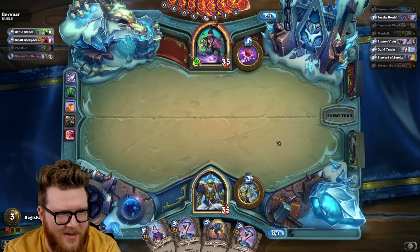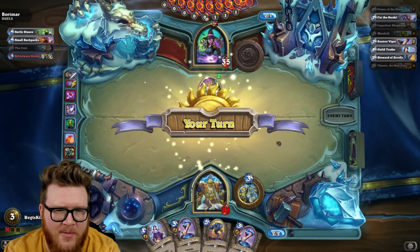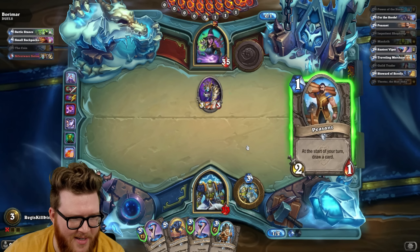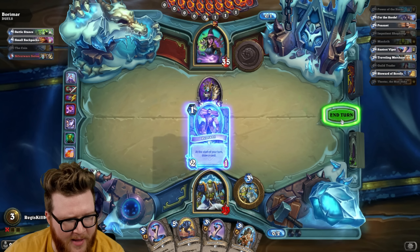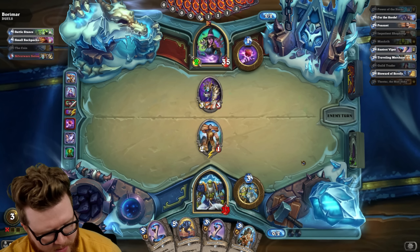Silver Golems. That's a good start. Jeez, we're way behind already. Can I hit a two drop? No — more tradable. Great. We're gonna speed bump the Peasant, right? We don't really care if it lives. They're gonna feel like they have to hit it with either face or the 3-3. That's fine, let them do it. I'm just kind of speed bumping.